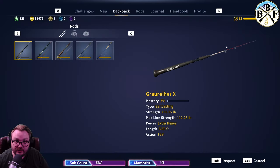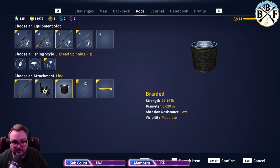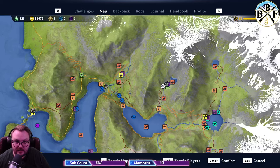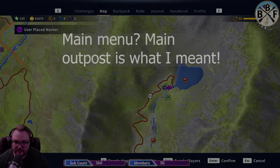Showing the inventory: we used this rod, this reel, braided line, size 2 jig with the shad. And here's the location on the map — this is where he is at this week, right here on the main menu screen.